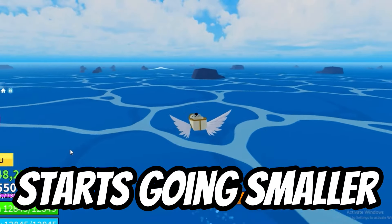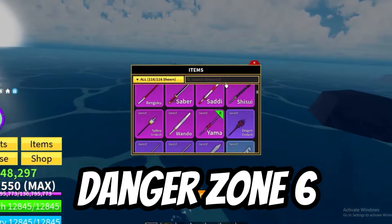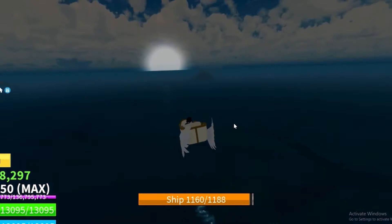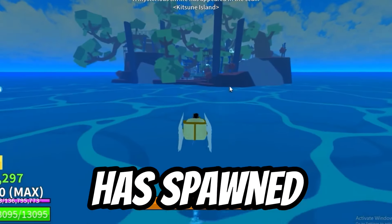When the sun starts going smaller, drive to Danger Zone 6. It is recommended to equip Pilot Helmet. As you can see, Kitsune Shrine has spawned.